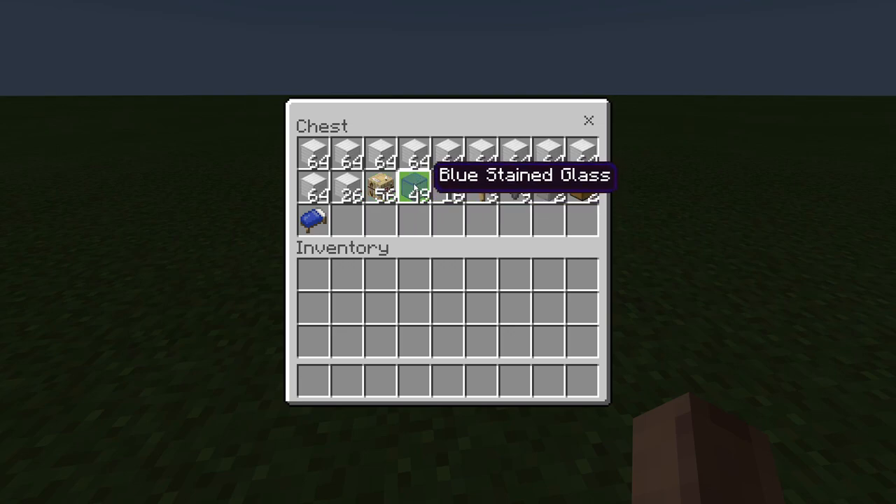In addition to that, you're going to want just under a stack of glass blocks — it can be any color, but it does need to be glass. In addition to that, you're going to want 16 and 3 signs, 9 hoppers, 2 slabs, 2 chests, and you're going to want 20 beds.